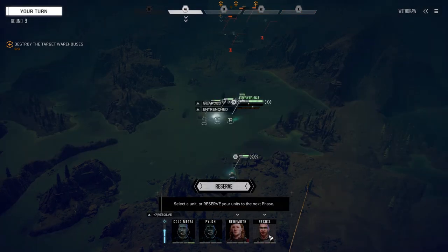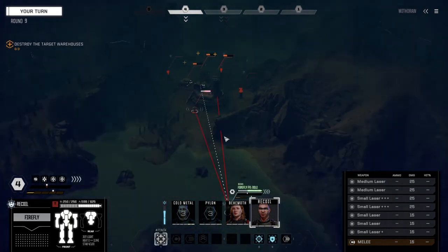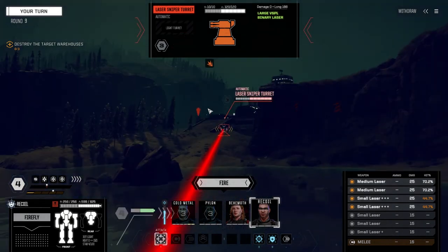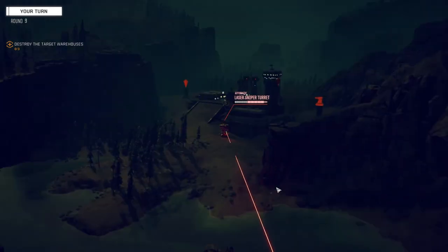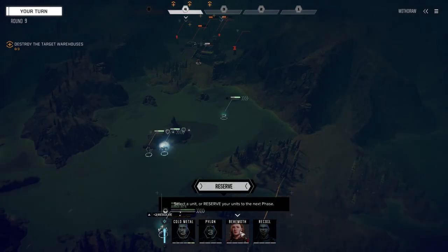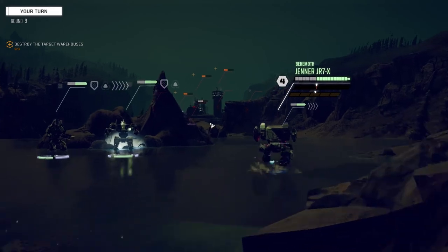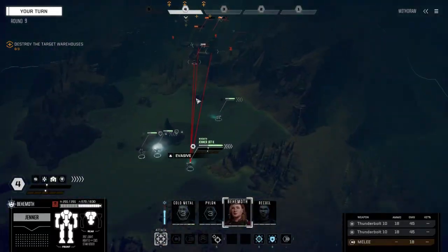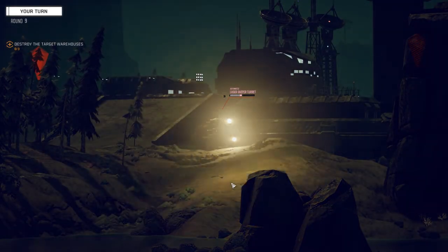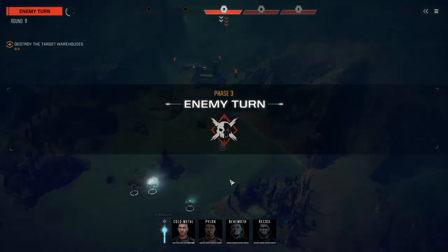Behemoth's got range so let's move Recoil first - we're going to sprint up over here. Let's see if we can take this turret out. It's got 130 total VSPL Binary Laser - let's fire everything. Nice hits, that's like four hits! Behemoth, let's sprint it up and we've got the range on that turret so we should have no problem hitting it. 292% chance to hit - there it is folks. That turret is gone!